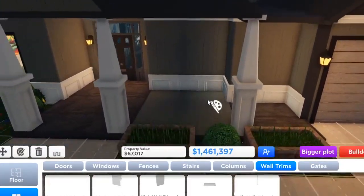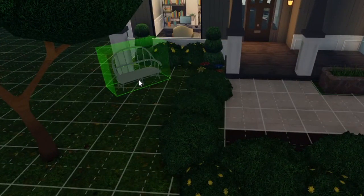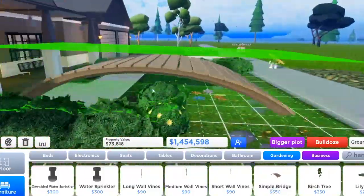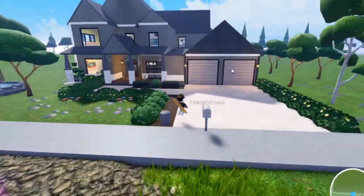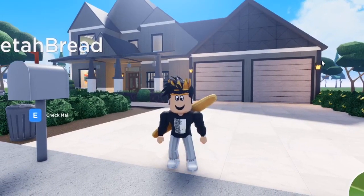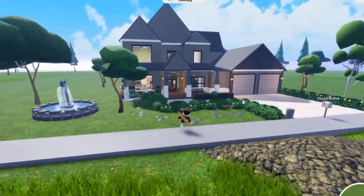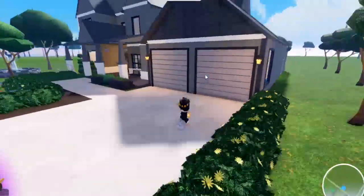I wish I had wall trims — but you can't color wall trims. They could have been a little smaller. If you buy this house you get a free lawnmower — just kidding, it comes with the house purchase. I didn't know there was a bridge option, that's crazy. Let's go ahead and tour the house — it's finally finished.